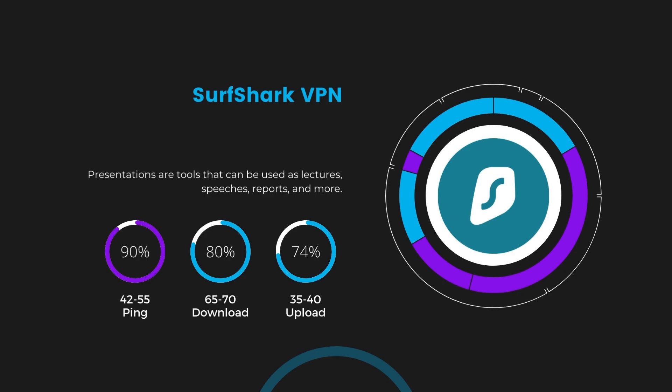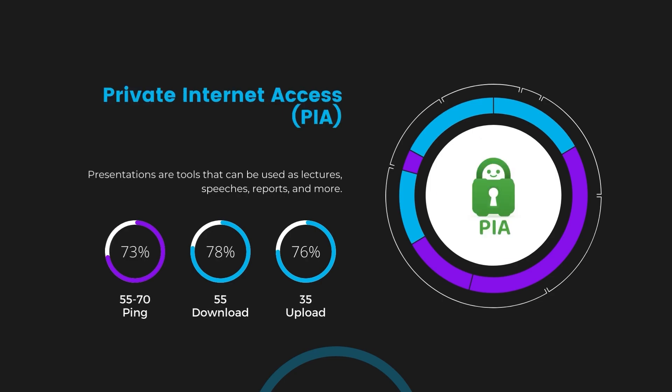Next, we have Surfshark, which showcased a higher impact on ping, keeping it in the 42–55 milliseconds range. Surfshark's performance is particularly noteworthy for its minimal reduction in download and upload speeds, coming in at 65–70 Mbps and 35–40 Mbps. This positions Surfshark as a strong contender, especially considering its unique offer of unlimited simultaneous connections. Lastly, Private Internet Access showed a ping range between 60 and 70 milliseconds — the highest among the three. However, it's essential to consider PIA's unparalleled server count of over 35,000, providing extensive options to find a server that might bring this ping down. Download and upload speeds under PIA are at 50–55 Mbps and 30–35 Mbps, indicating a more noticeable impact on internet speed but still within a playable range for most gamers.